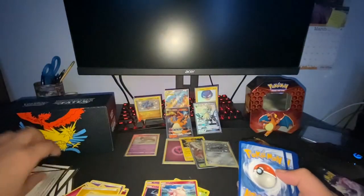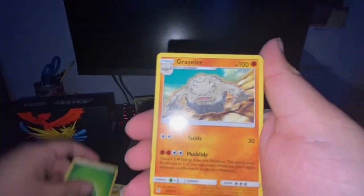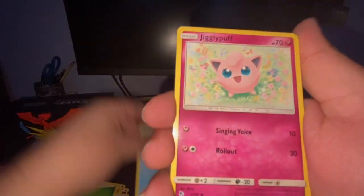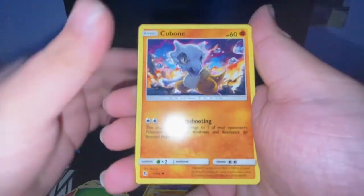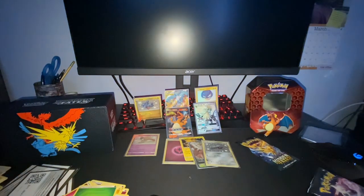One more hitter — one more Full Art, please. Leaf Energy, Graveler, Farfetch'd, Charmeleon, Staryu, Jigglypuff, Ekans, Geodude, Cubone, Kangaskhan, and Zapdos Holo again. It's fine, it's fine. Maybe some last pack magic — question mark. We'll see.